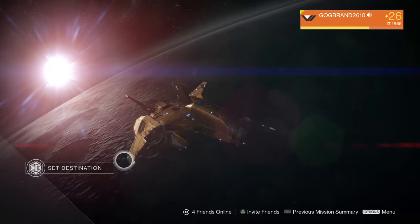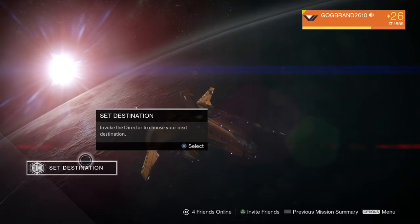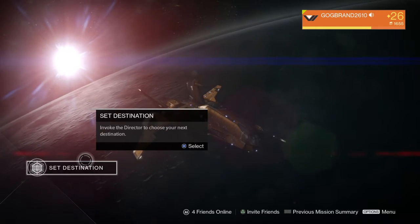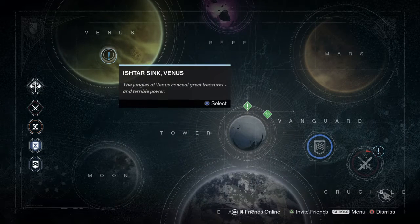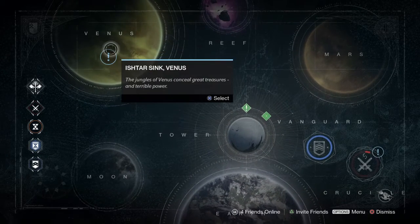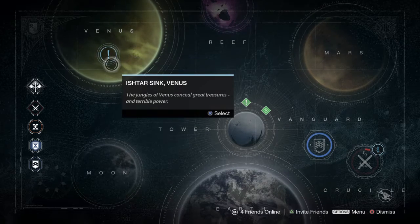What's up YouTube, all you farmers out there looking to get your spirit bloom finished. I'm going to show you the most efficient way to get spirit bloom in the least amount of time — that's efficiency, shortest amount of time possible, the most results. Spirit bloom is only on Venus, so we're gonna go ahead and go to Venus.